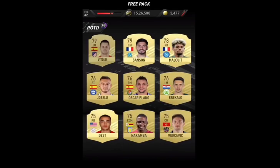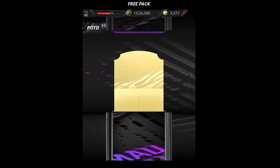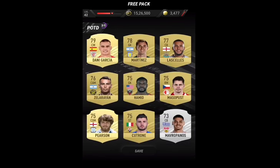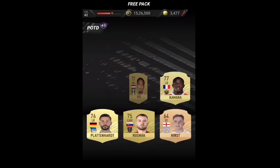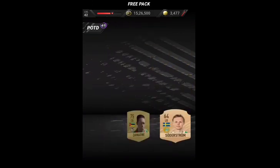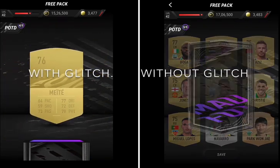Basically, place one finger on the pack and one on the skip or save button. When you're about to open the pack, keep tapping the finger that's on the pack at the lower end — I'll show you the marker once again so watch closely where I tap. That's where you keep frantically tapping as the pack opens. Then as soon as the pack starts opening, keep tapping the save button as well with both fingers. Once the pack glitch is implemented, make sure you're not tapping frantically on the pack — after it starts opening, just keep it on the save button.